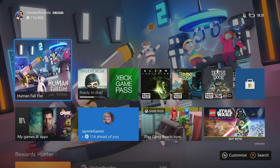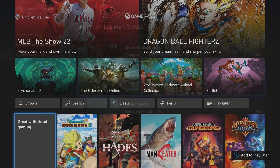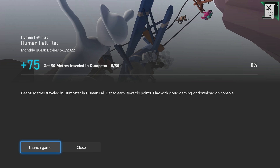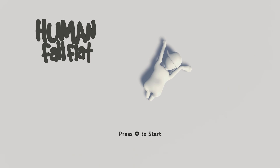Hey, what's up everybody, this is Chicken Possible with Rewards Hunter, back with another Xbox Game Pass monthly quest guide. Today we're gonna be working on the monthly quest for the game Human Fall Flat. This is 75 rewards points and we need to travel 50 meters within a dumpster in the game. This expires on May 2nd and the game is available on the cloud if you want to play it that way.